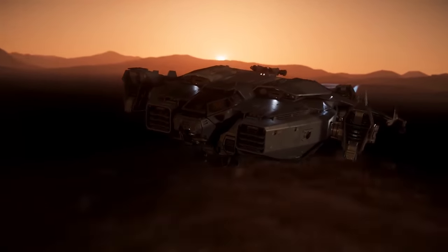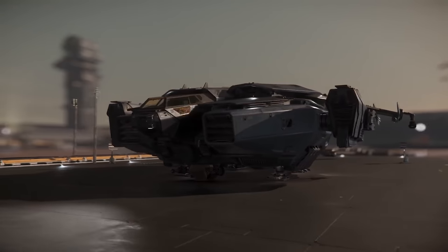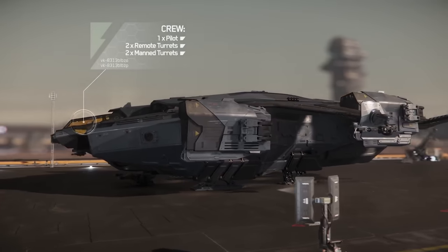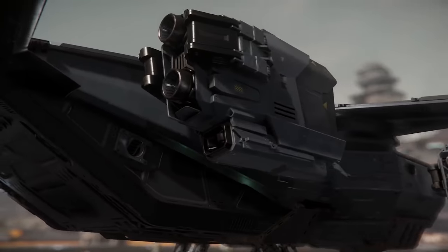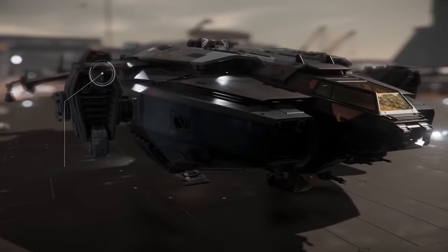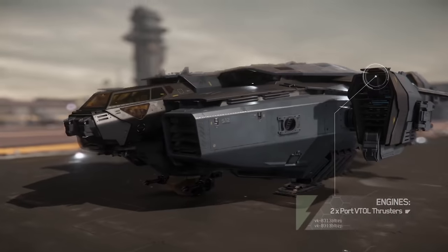The new hover mode will vastly improve the behavior of ships flying at low speeds in gravity and atmosphere. Players will be able to manually control the state of VTOL thrusters as ships enter a special mode. Once in this mode, players must focus on balancing the ship as it hovers. This will make hovering more realistic and add depth to atmospheric flight gameplay.